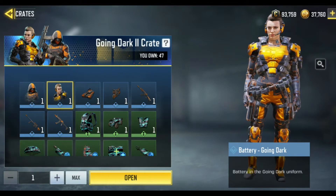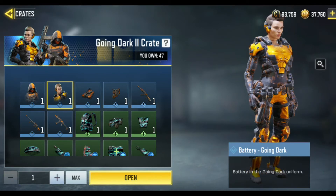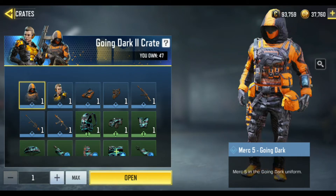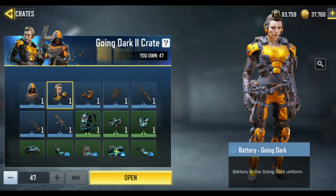And the battery and other items are looking good, yeah looking good. But I really want the Mark 5 — the Mark 5 Going Dark is a really nice, good looking skin and I will definitely run it. Okay so let's hop in and start this unboxing.